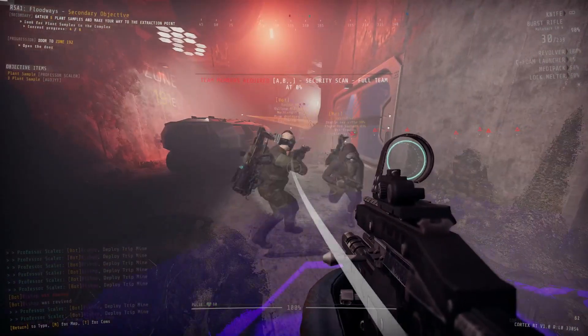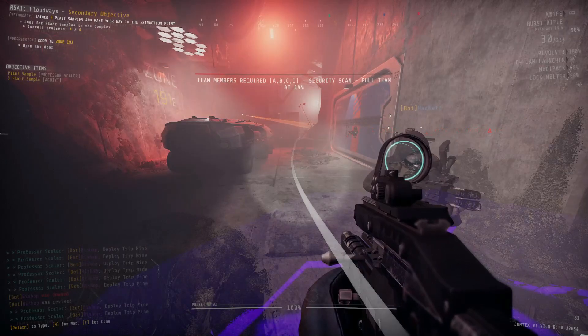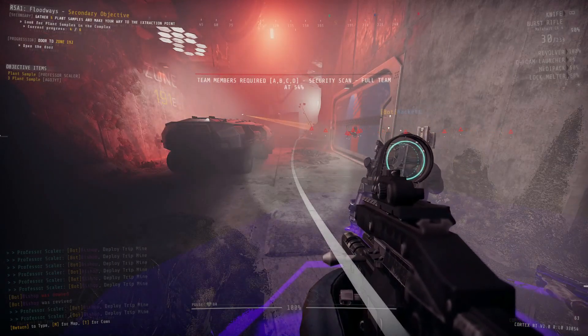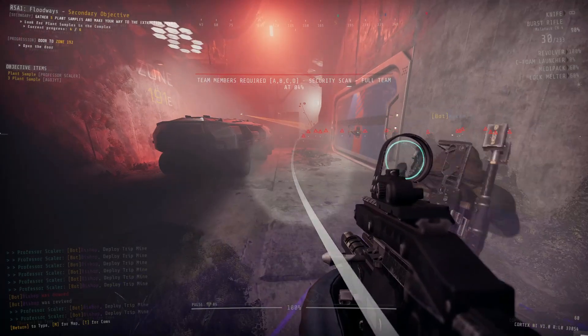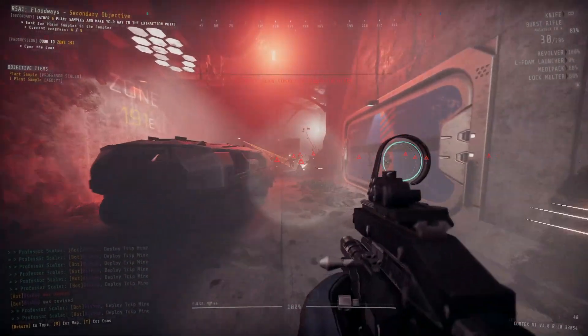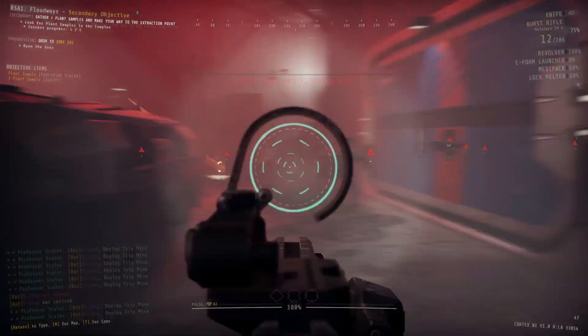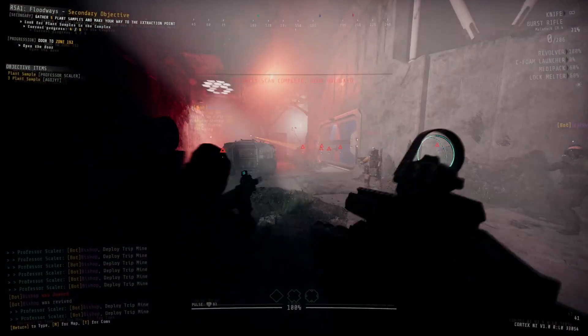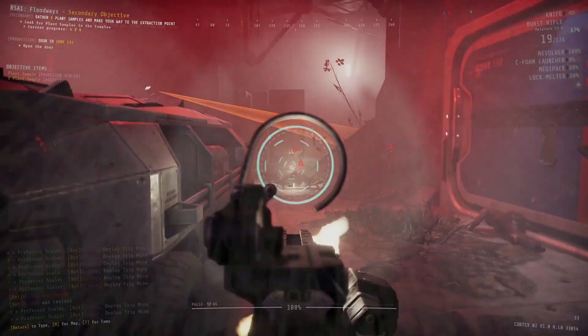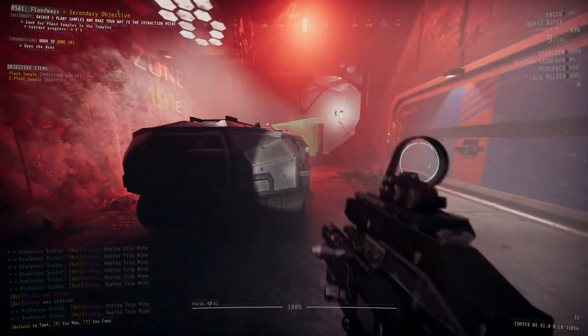And that's really all there is to the secondary objective. Once you open up the two or all three zones — again, depending on your RNG — and collect the six plant samples, your secondary objective will be completed. All that's left is to backtrack into zone 64, go to the far western side to the security door to zone 65, which you've already taken care of, and make your way into extraction. Once you get that scan to 100%, you are done and have completed Alternate R5A1.